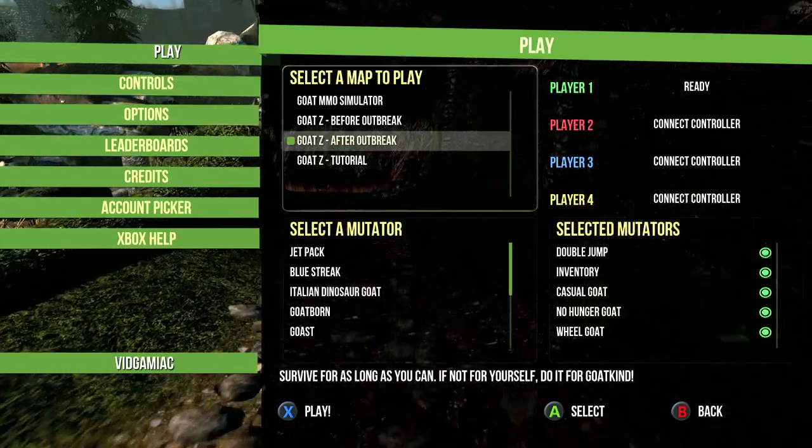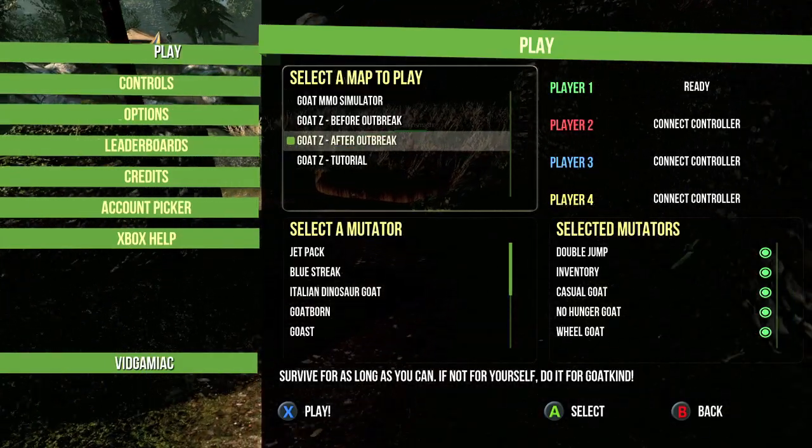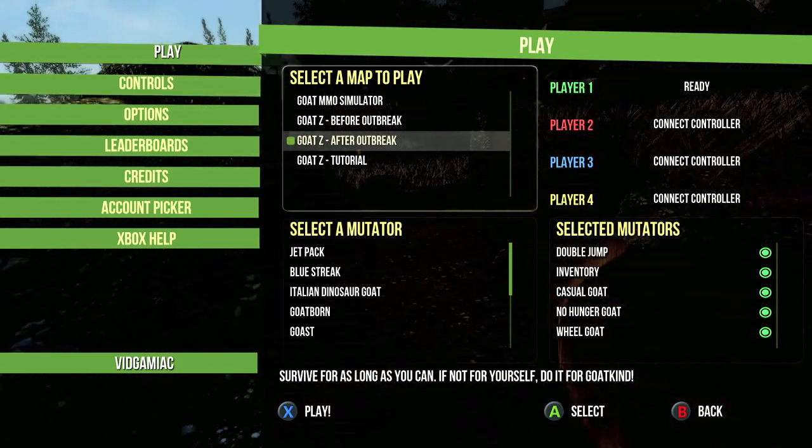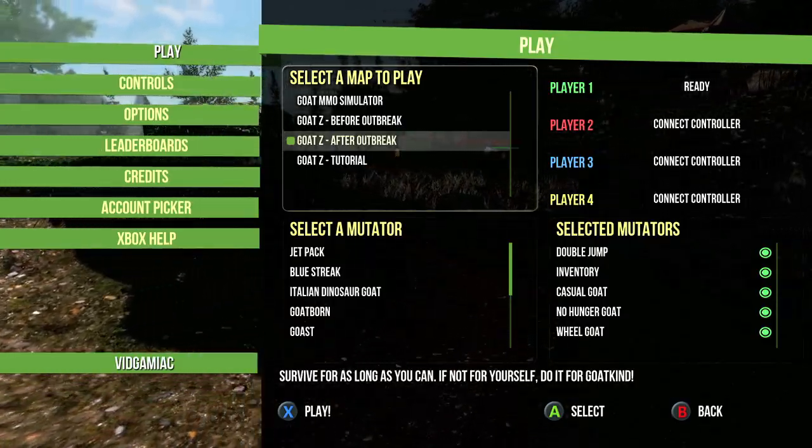This is to craft all of the weapons in one game. This is done in Goat Z after Outbreak. You want to have these mutators: Double Jump, Inventory, Casual, No Hunger, and the Wheel of Time.